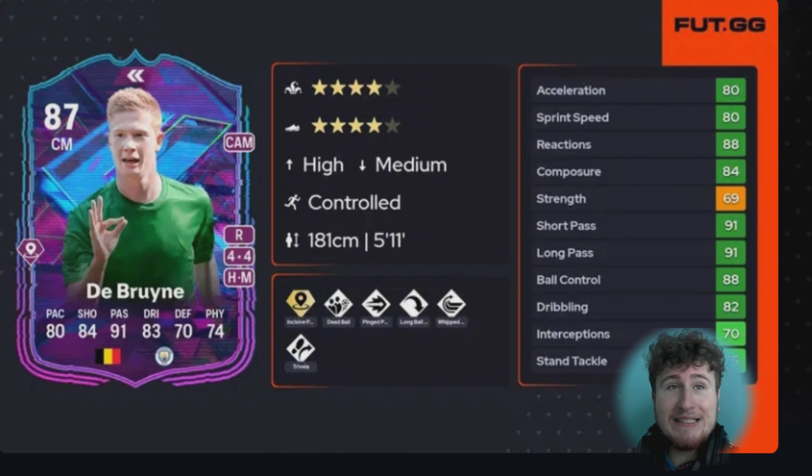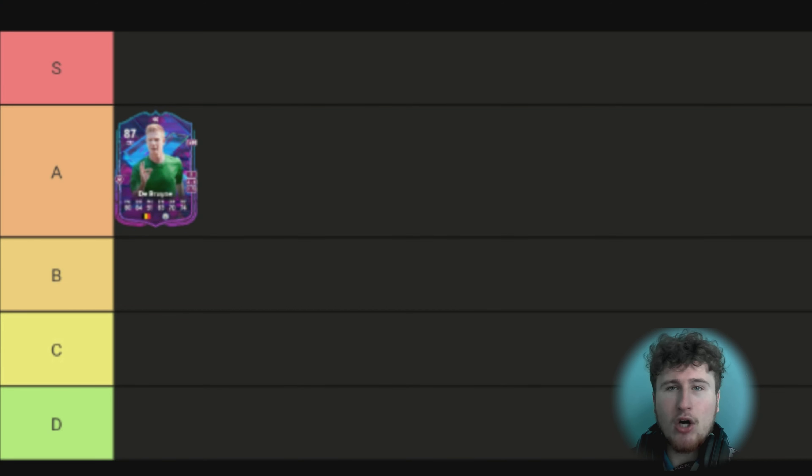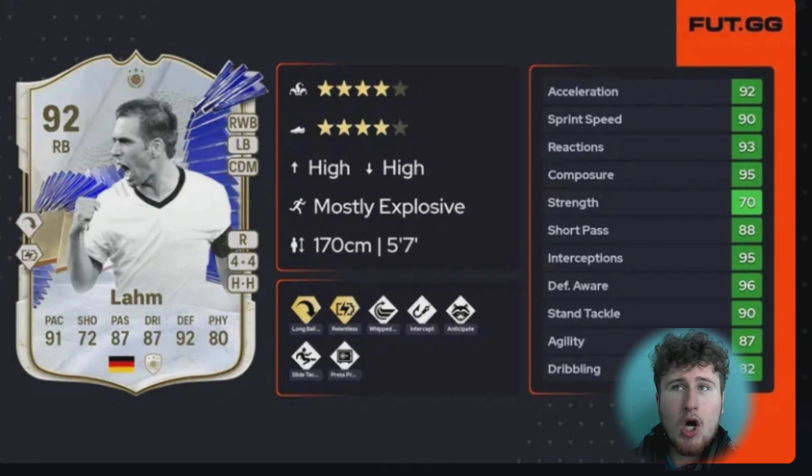Starting off is this De Bruyne 87, which came out literally within the first two weeks. The Incisive Pass was so nice, but obviously people with bad defending really struggled. This card had really good passing and Incisive Pass was amazing at the start of the year. He's a City boy for me so I really did enjoy him. He's an A tier card — doesn't quite reach S tier as he got outdated fairly fast, but that Incisive Pass was great early on for unlocking lots of cards.